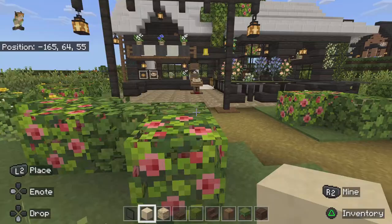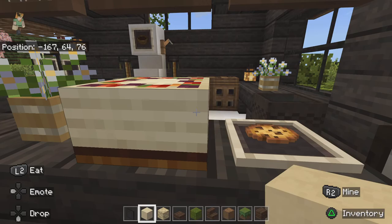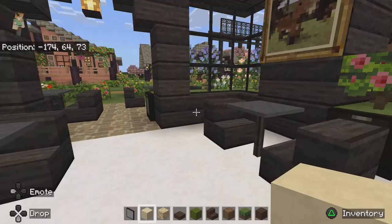Across the way is a little café. So if you're hungry, you can come and get a cookie or some cake. Here's where they make the coffee — I have a little coffee maker here. And then of course there's an area for sitting and enjoying your cake, coffee, or cookie with your friends.